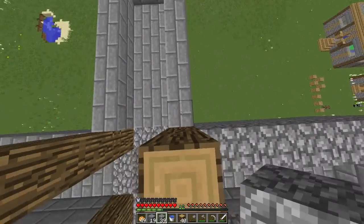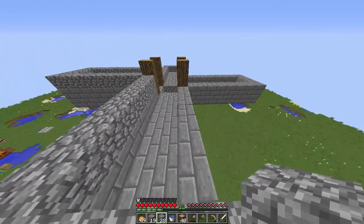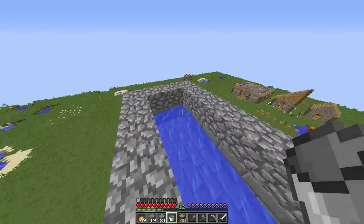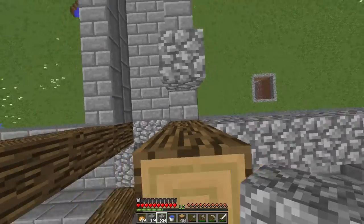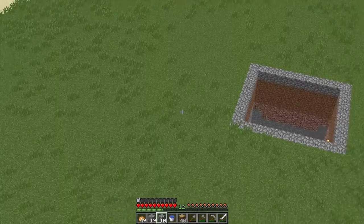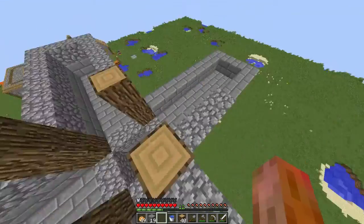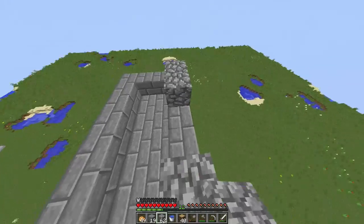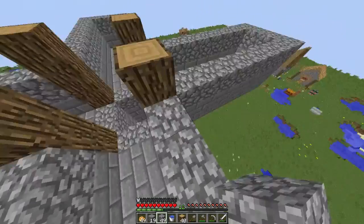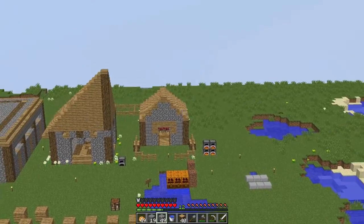Let's get this cobblestone layer all the way across. This might have to go one more block up — nope, doesn't look like it does. Let's finish this layer up. Look at all these lakes all around us — that's the hole we dug. When we get over to that platform we should be able to see the village. Over several videos we've done — I want to say five, six, maybe seven videos in this world.